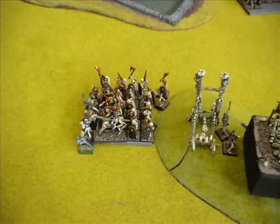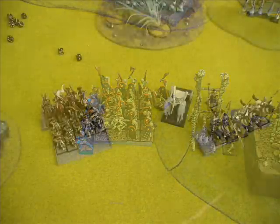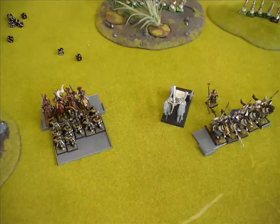In the meantime, the Tomb King had moved over with the Cloak of the Dunes to use his urgency to attack the Silverhelms in the back. He didn't get his magic off, so he's stranded there, and got shot by a repeating bolt thrower with six shots. I knew he'd need four-plus to hit me, so I assumed three hits, and he needed fives to wound, so I assumed one wound total. Of course, he rolls a number of fives and sixes and kills the Lord outright.